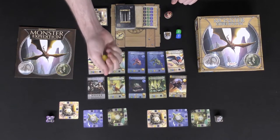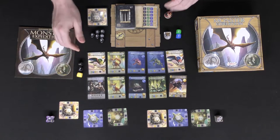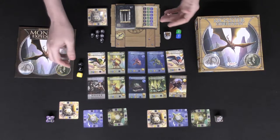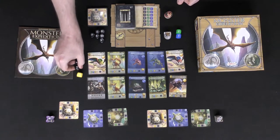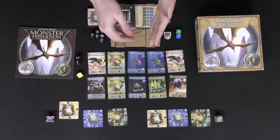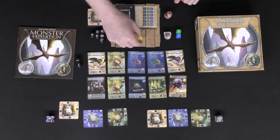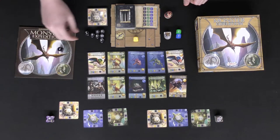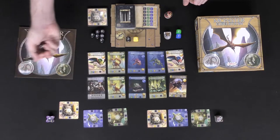Take those dice and begin the rolling phase. Roll the dice and check the numbers — you can gather any number of dice equal to one matching face value. If you rolled three twos, you can gather all three. If you rolled two twos and a ten, you can either take the two twos or the ten. Pick a number and bank those dice. For example, we rolled a one, a two, and a ten — I'll gather the ten since that's a lot of points. Then roll the remaining dice again. I rolled another one and a two, so I'll gather the two, roll again, and got a five.